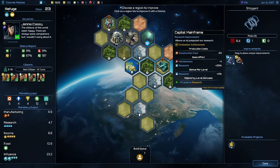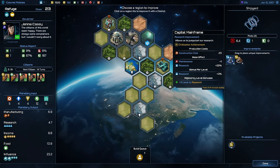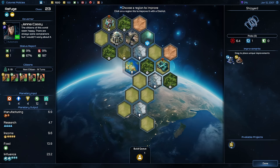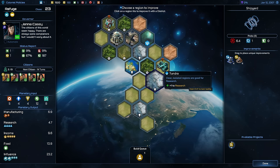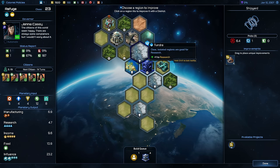We also have the capital mainframe, which is great for researching and allows us to jump-start our research. It's a civilization achievement building, so it gives me a point and also gives plus three level to research to any adjacent district. We have three research tiles here — the lakes, the tundra, and another tundra — so this is perfect for researching. Let's place it in the center because around it we're going to have research districts that get boosted by that.